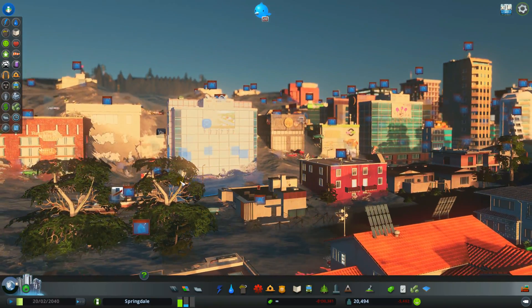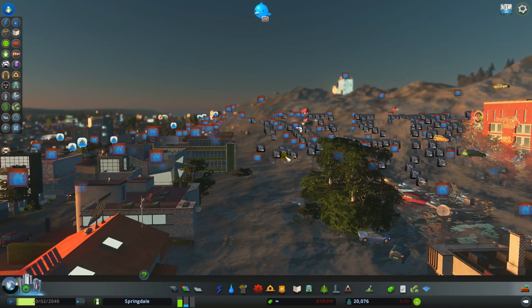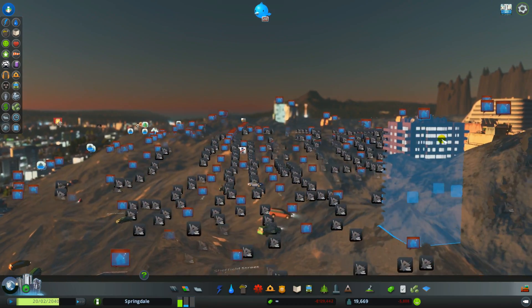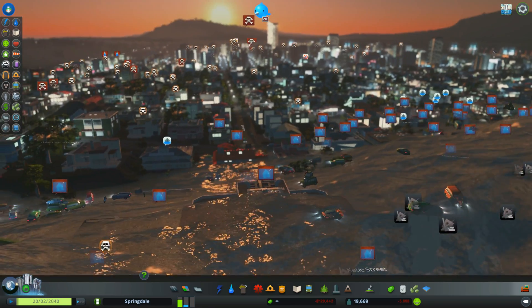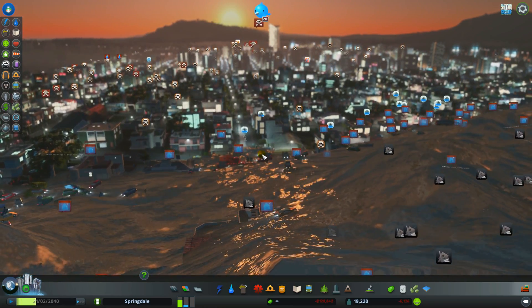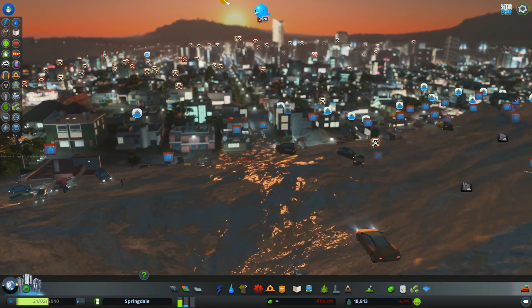Actually, I should have built a wall around the city so the water had to concentrate only to the city itself. Now it's going to the left and the right as well. But maybe another time.